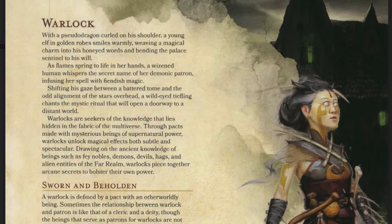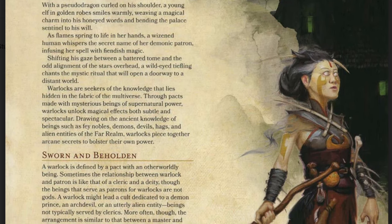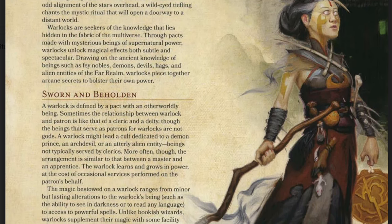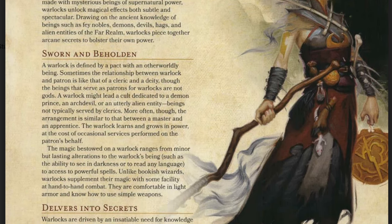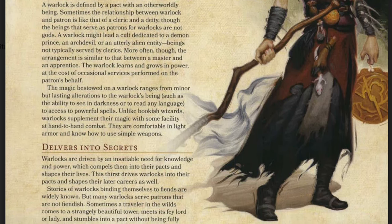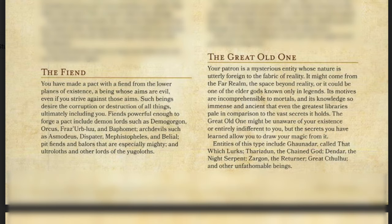The fifth class option is the Warlock. They are a caster class that uses a lot of magic, but instead of studying it like wizards, they've made pacts with extra-planar entities such as devils, demons, or fey creatures. The primary casting ability is Charisma. The two subclasses in Early Access are the Fiend and the Great Old One. The Fiend covers devil and demon types like Asmodeus, while the Great Old One covers Cthulhu-like mythic horrors and old gods. Each subclass gives different spell choices and class abilities.